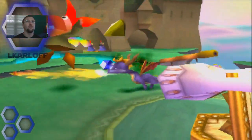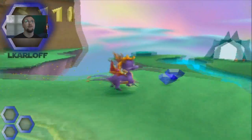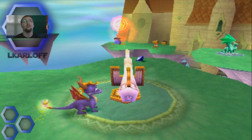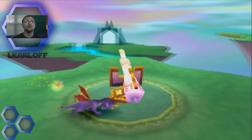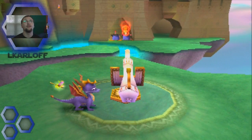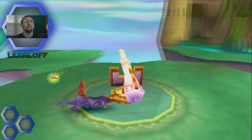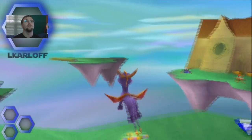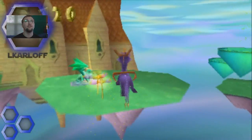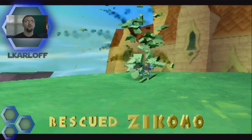We're going to go up here now — this is where the main cannon is, right up here. Let's go and kill this enemy. Let me get this gem first and then we'll push this cannon. There we go, that was the first one. Now we're going to have to go over here — got one, and there's another one, perfect. I think that's all of them in this level that we need to shoot. We could go get this dragon — this is the first one, Zikomo.